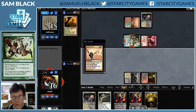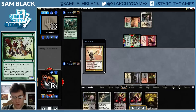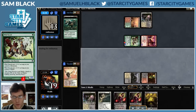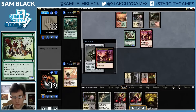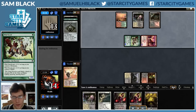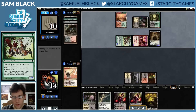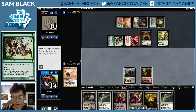I use Helix on the Wild Nacatl. My opponent has Mutagenic Growth and saves it - that's not great for me but it's fine. I'm going to take another 5 here. My opponent has Death's Shadow and Hooting Mandrills, so I'm in a pretty rough spot.